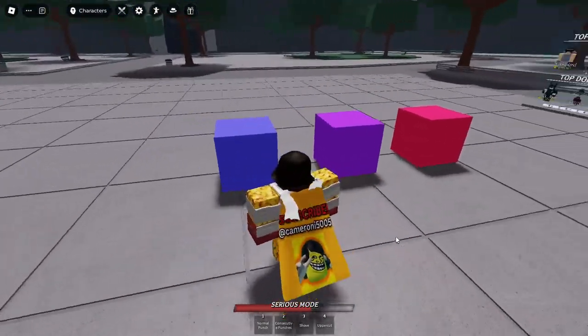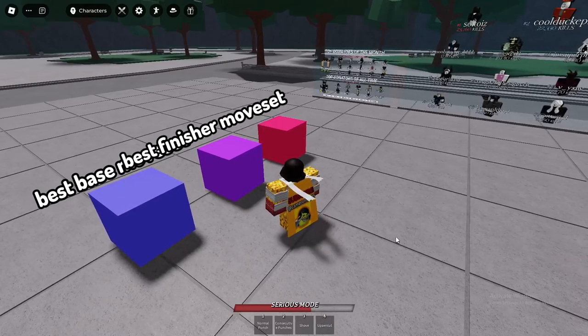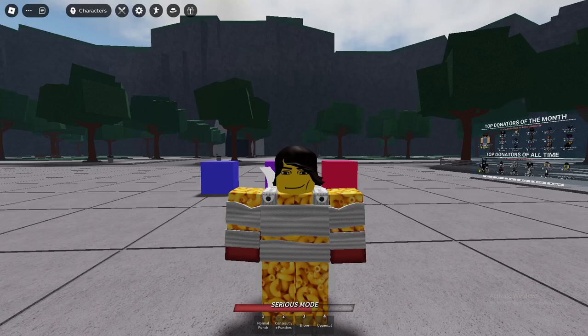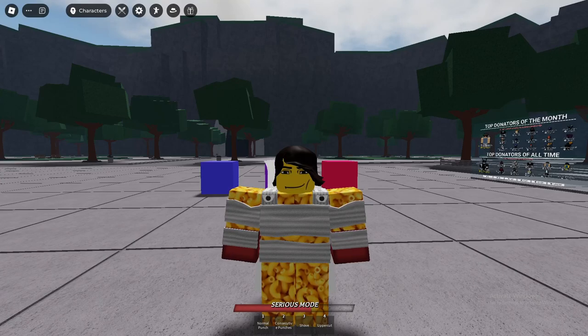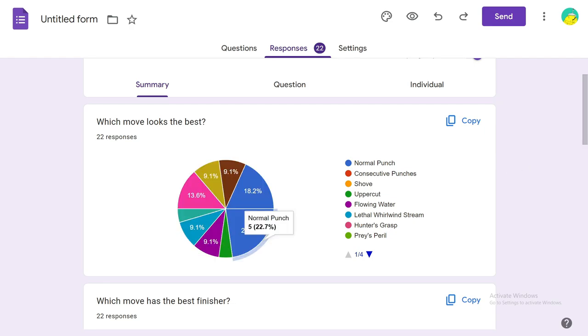Now we have these three blocks. This one is for the best base moveset, this one is for the best finisher moveset, and this one is the best looking ultimate moveset. So let's get on to the results. The first place move that looks the best is Normal Punch.